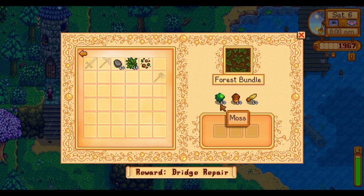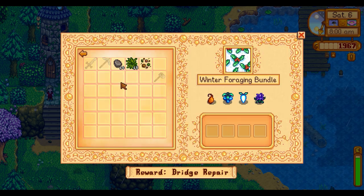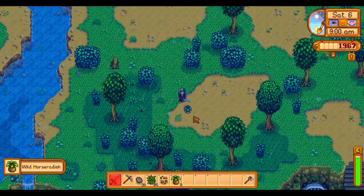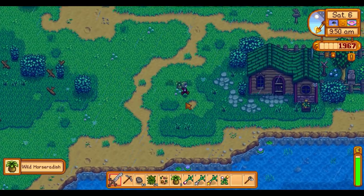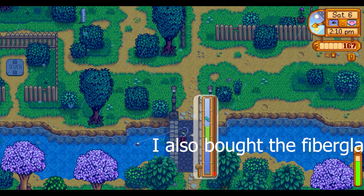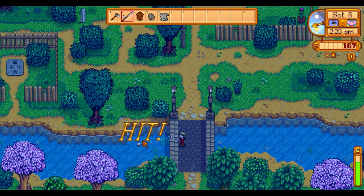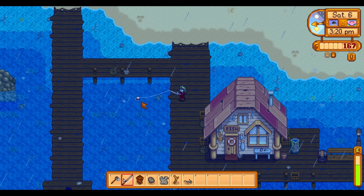I believe this is new to 1.6, as I need 10 moss, 10 acorns, and 10 maple seeds. I've never seen moss before — I'm guessing it's in the secret woods or in another season. Since it's Saturday, before I can fulfill my scaly destiny, I have to collect the forage before it despawns tomorrow. I immediately tried to catch a catfish but decided it wasn't for me today. I can catch it in fall or even summer in the secret woods, so I went to the ocean since an eel is easier to catch anyways.